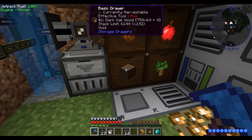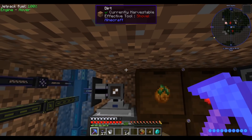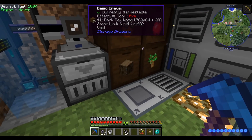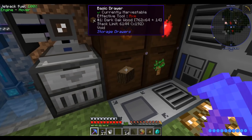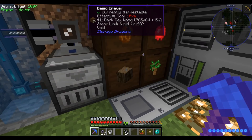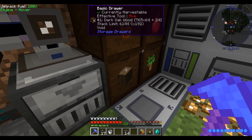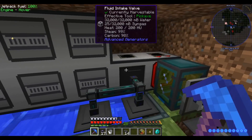I also want to confirm that we're still increasing our wood stock while doing this, because I want the tree farm to also serve as our wood source. It looks like we are, and we're even producing saplings now - that's awesome. We also get apples if we need them. We have tons of wood and this drawer will be full in about an hour at this rate. We could swap the drawer for a deep storage unit if we want more capacity.